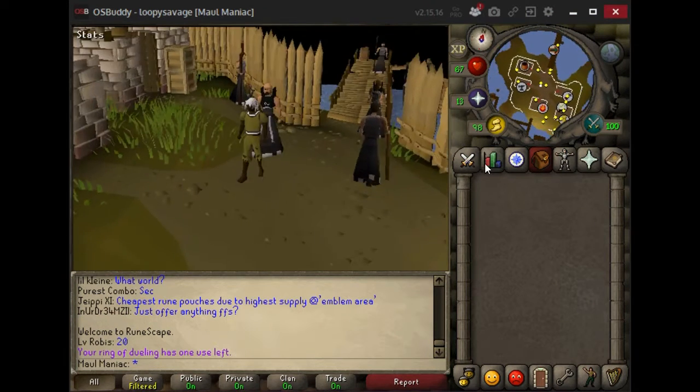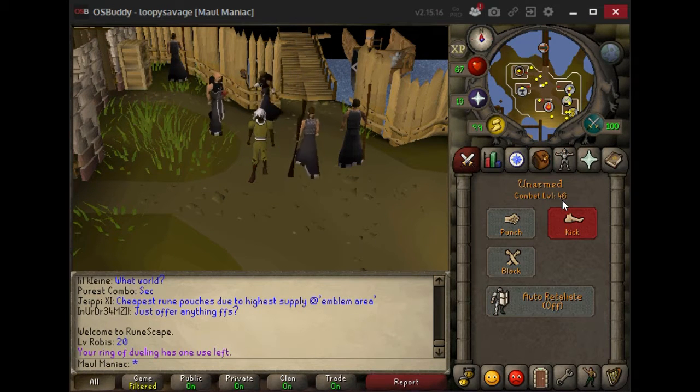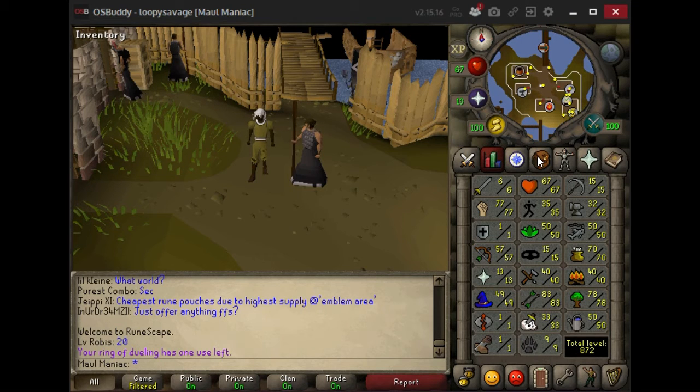What's going on everybody, Maul Maniac here coming in with the first video. I have a fairly low level OB Maul pure account — 46 combat. My current stats are 6 attack, 77 strength, 57 range, 13 prayer, and 49 magic. I know it's not the typical OB mauler; I decided to go my own route and I'm actually having a lot of fun. I've made a fair amount of money off risk fighting.